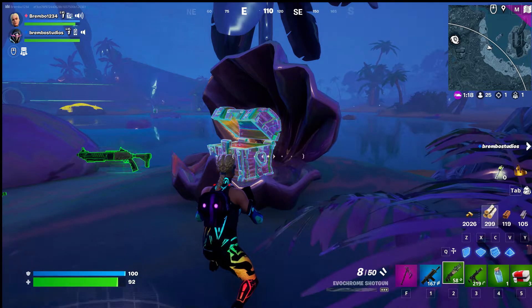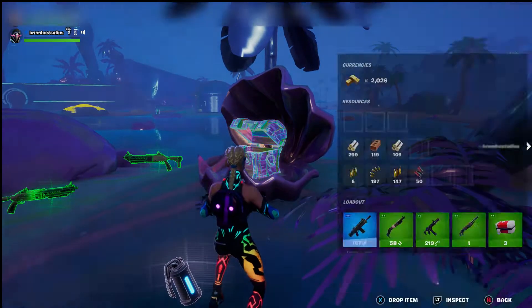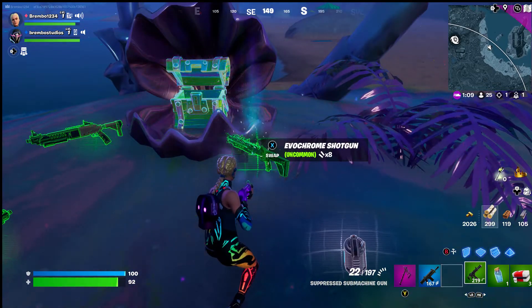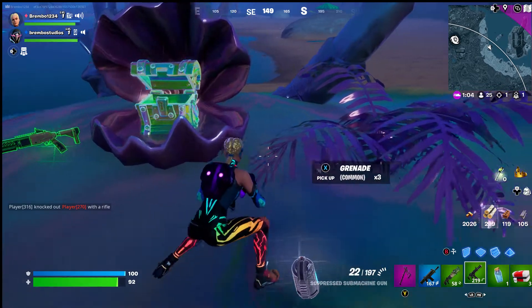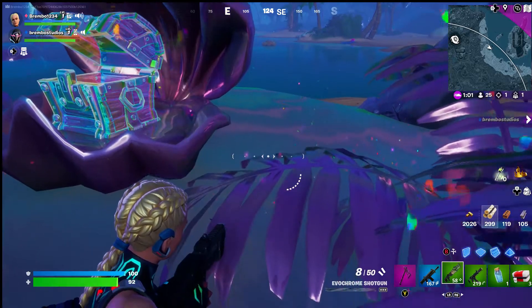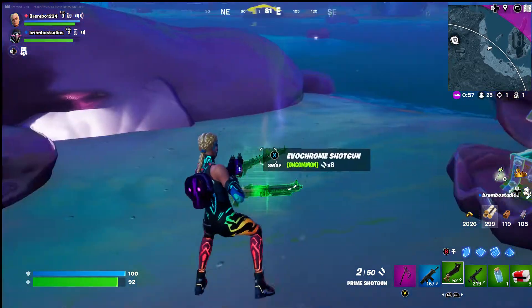Welcome back to the Bumble channel, better known as Travis Benjamin. In this video, how to get the evil chrome shotgun and also the evil chrome assault rifle. You can see there's chrome on the tip as opposed to the regular prime shotgun — it looks completely different.